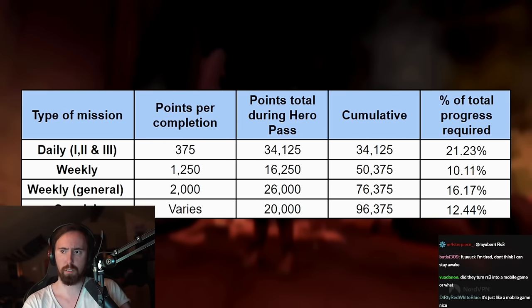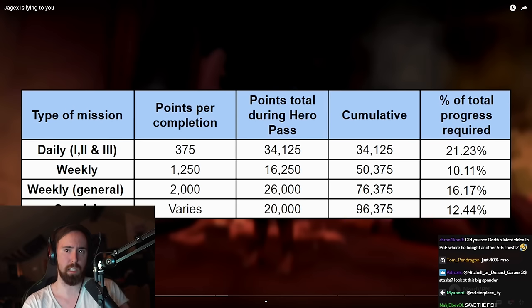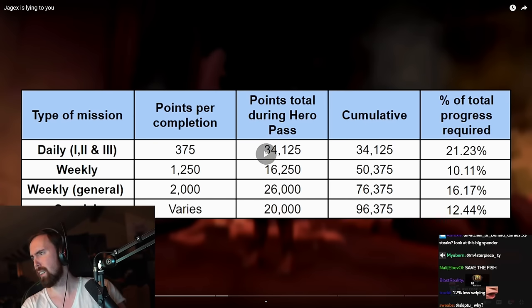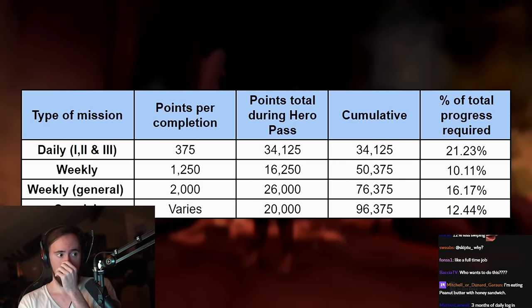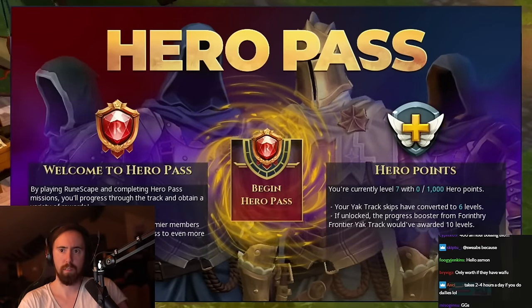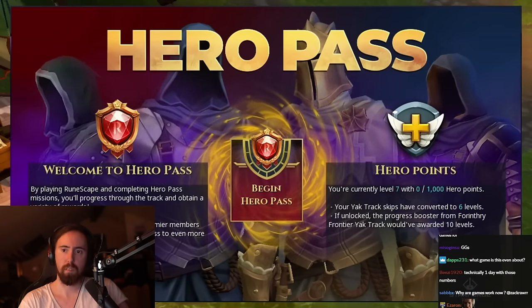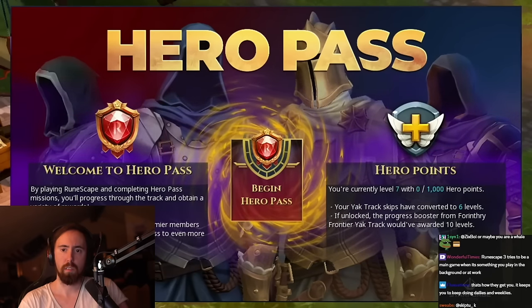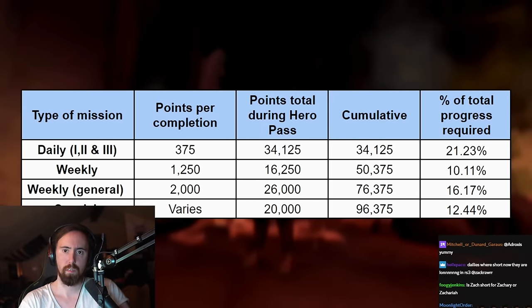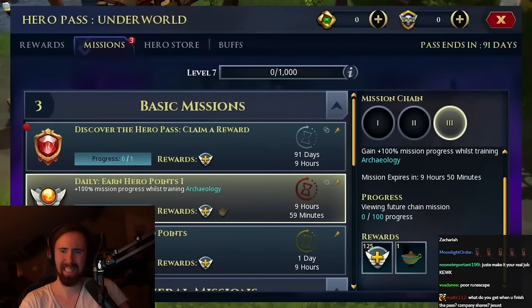That 40% requires logging in every single day to do dailies, weeklies, and special events — that's a lot of time and work. If you've watched the previous video on the Hero Pass announcement, the stated goal was to improve daily-scape by extending how long dailies take, while also reducing the exp they give and removing daily keys. Daily missions that expire account for 21% of the total points needed.